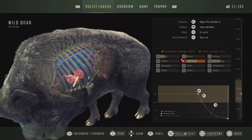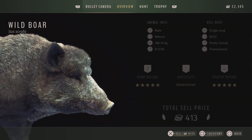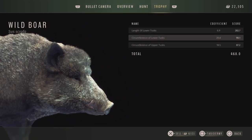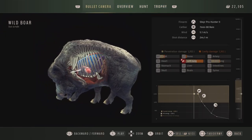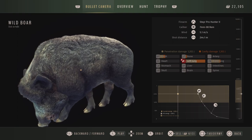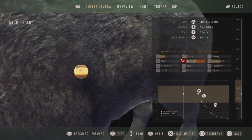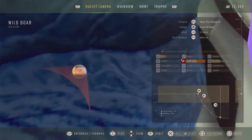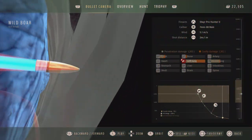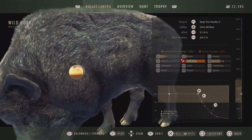If there was any doubt, I think this more than proves that the 7mm is just not the best on pigs. It's not terrible either, but it definitely didn't take him down quickly. And I'm sure you guys are about ready to tell me to shut up about how good the models look, but I just can't. It's getting to the point where these models look like exact replicas of the real animal.